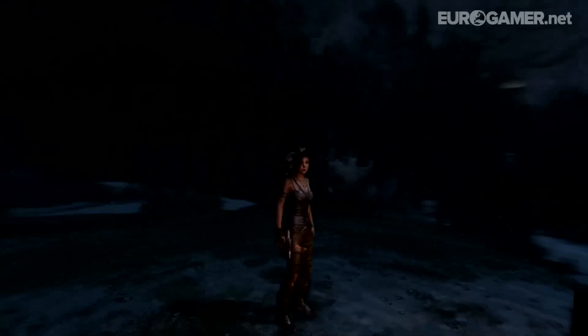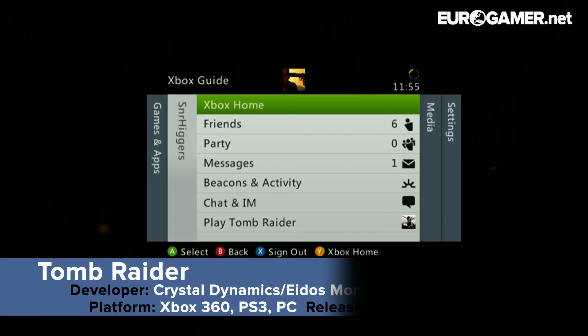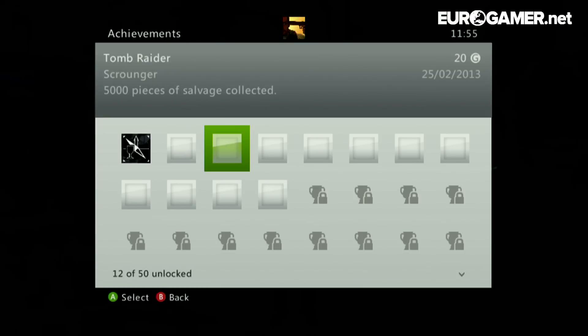Hey guys, Ian Higton from Eurogamer here, and today I'm going to show you how to get a rather random achievement on Tomb Raider. It's called Crab Cakes. Let me just quickly show you the achievement — I've already got it. I can't show you it popping up, unfortunately, because I'm past that point in the game and it's already popped up for me. I got it completely by accident.